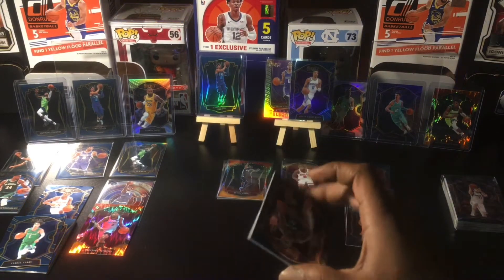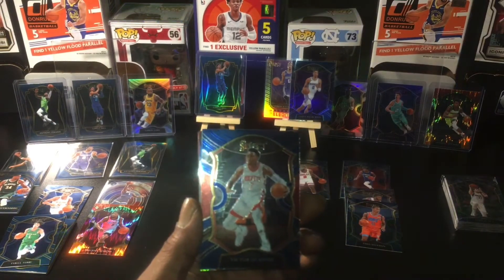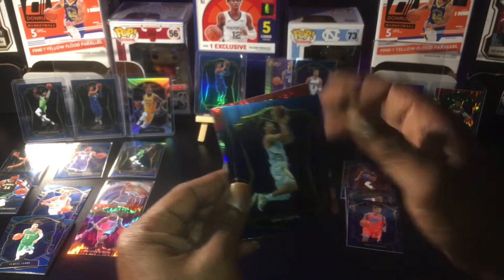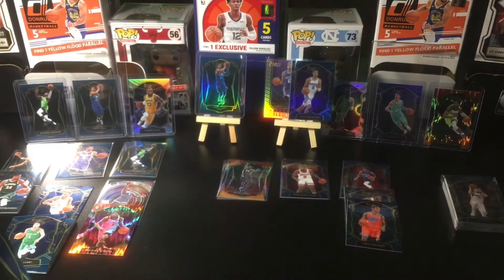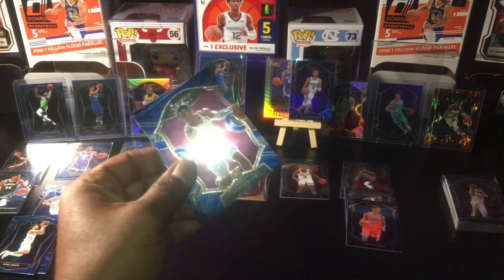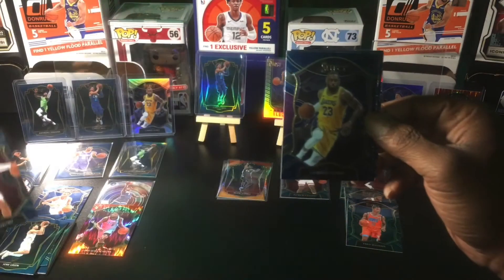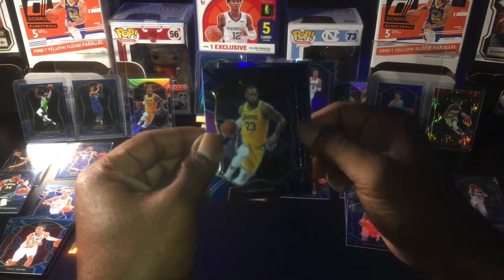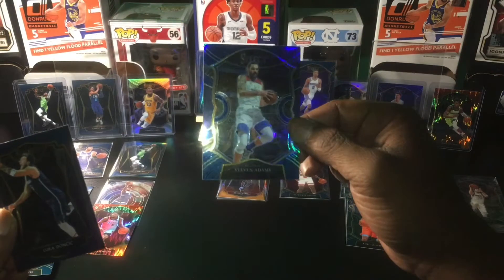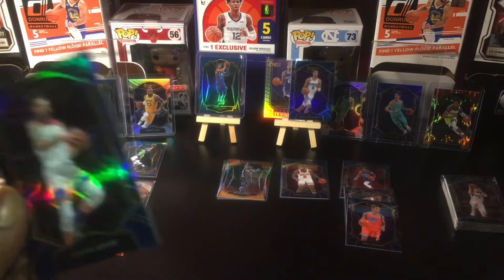We'll save the last two packs after the hanger of the blaster. Here we've got Aldrich, Oladipo, Josh Green Premiere, another Rozier on the flesh. Alright — Okuru Concourse, LeBron Concourse base, Luca Premier again base, and Adams Premier — excuse me, Concourse Prism.